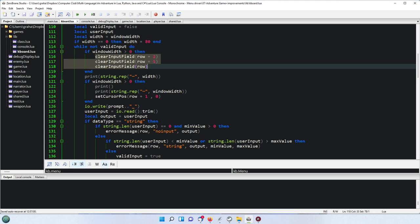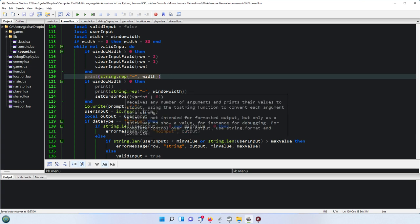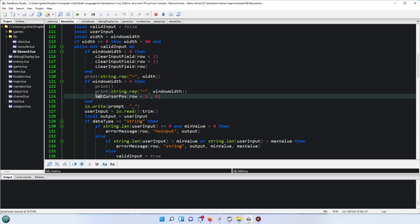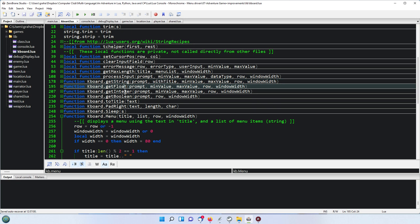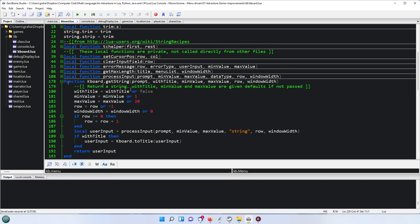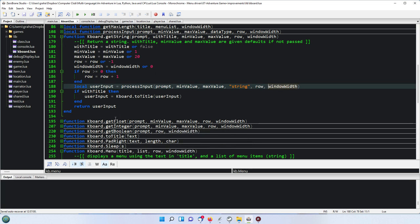Here we're printing out UTF-8 characters in a line across — that will happen whether or not we're in a console or IDE, but it will only do the fancy stuff if we're inside a console, so that we can use set cursor pos to draw a pair of parallel lines and then put the input in between the two, which is what you saw a few moments ago. That change has been made to process input, and all of the get string, get float, get integer, get boolean have also had the window width added and handled accordingly.